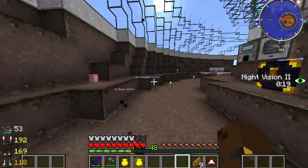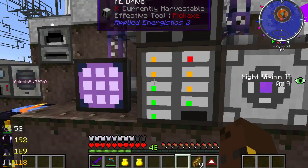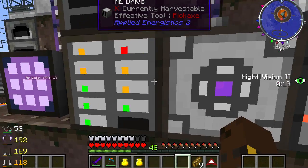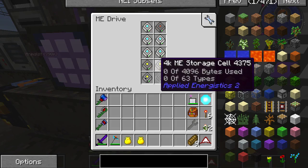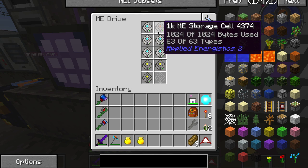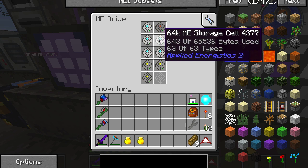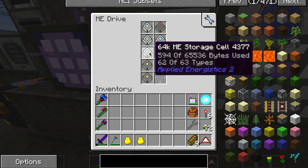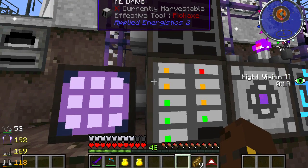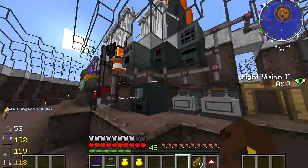I've put basically nearly everything I own in here, except for the stuff going into the quarry which is still back at my main base. I have actually made another ME drive just in case this one starts filling up. The red means they're full, orange means they're getting full, and green means they've still got a fair amount of space. One is completely full and everything else has got 63 or 62 of 63 types, so I'm running a little low.